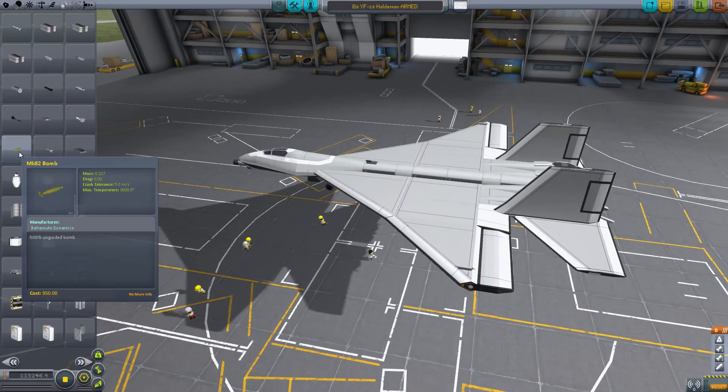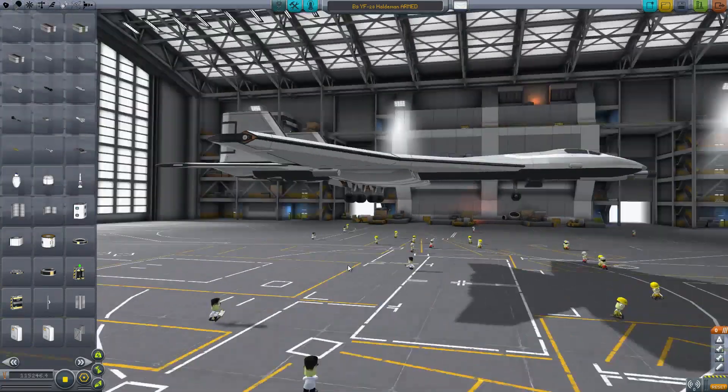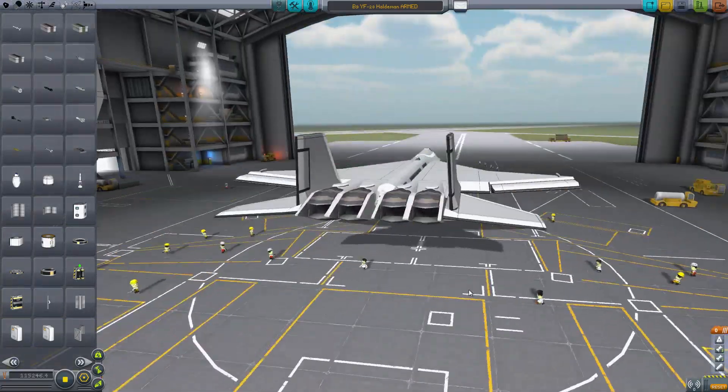We do actually have something extra: we have aimers now. We have a bomb aimer, which is pretty damn accurate, and means you can — instead of just relying on luck like I did in my last video — actually get pretty decent shots.